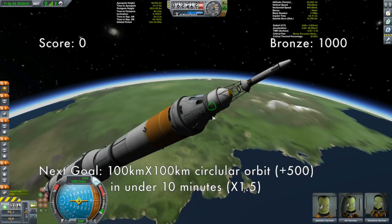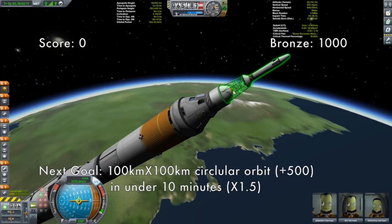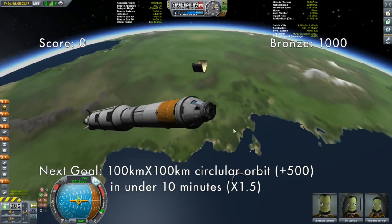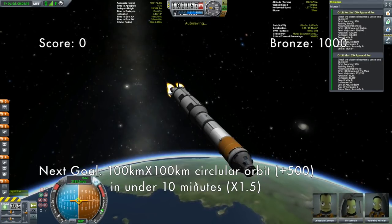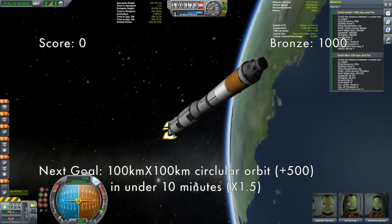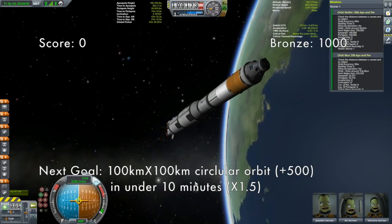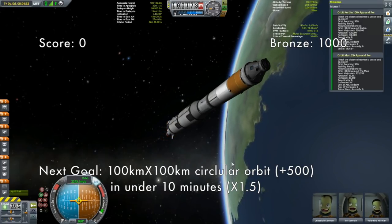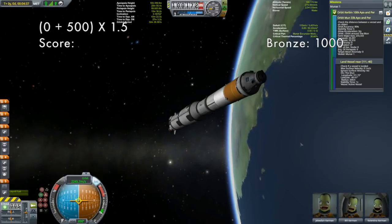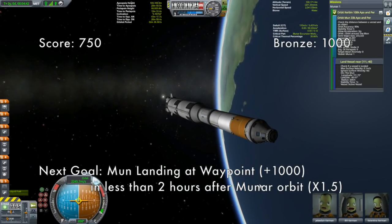I used a fairing with the docking port underneath, using the interstage nodes to mount it a bit forward. We can now get rid of that — there goes our fairing, and you can see our docking port. We're just going to wait here for confirmation. There's our 100-kilometer orbit, so we are now ready to make our transfer out to the moon.